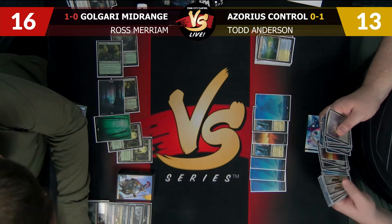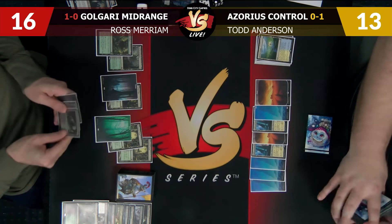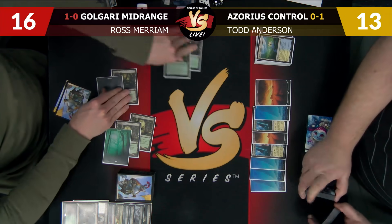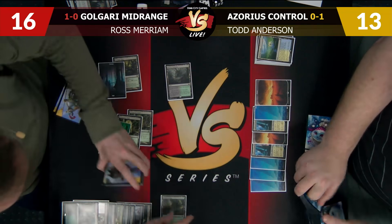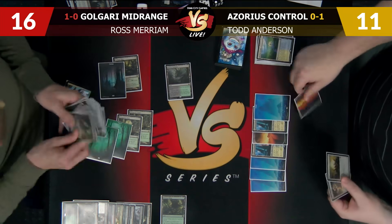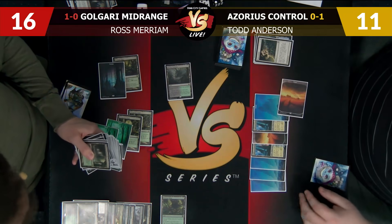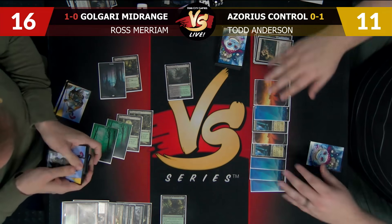This is now way better if you draw Teferi or Jace — I have five damage just from lands. Before then I think it's right to wait. You're at 13, your turn. I'm going to Path the Treetop Village. Take two, down to 11. Even though I'm needing to save this maybe for a creature later on, I still have the Ouse he knows about and we need to protect our life total. You have one card — just the Ouse. You can go. I should play a land.